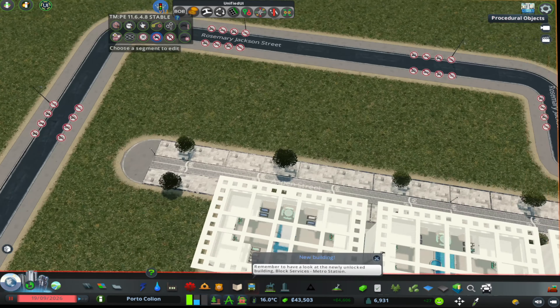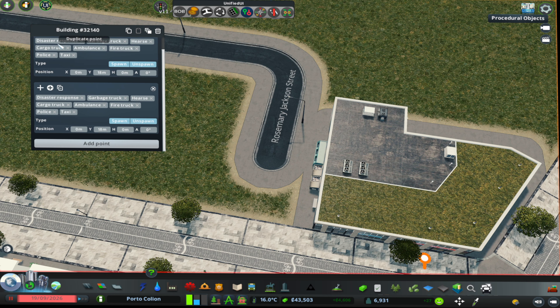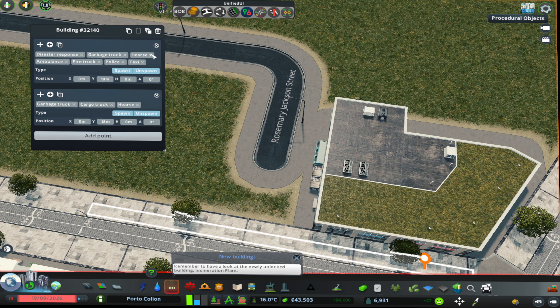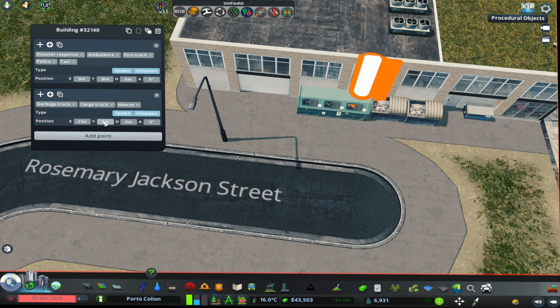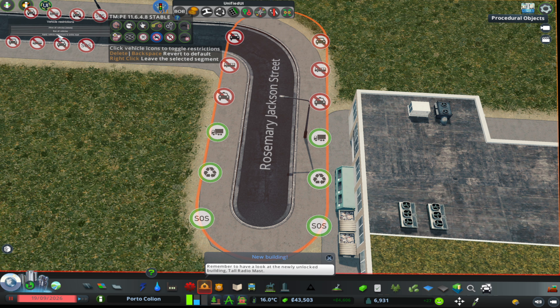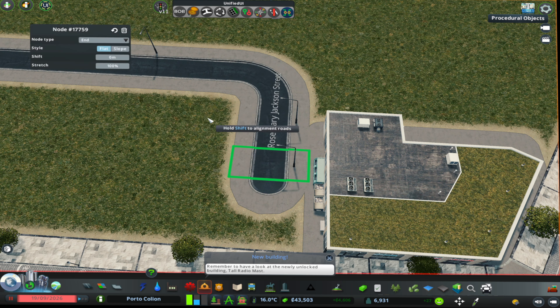I'm using this road over here that I don't want to mix with the pedestrian road. These buildings are composed of two parts — the bottom is commercial and the top is residential. In order for this experiment to work, we had to use the building spawn points mod and separate the cargo trucks, garbage trucks from the other vehicles, taking them to spawn in the back part of the building where we have this other road that allows trucks to work.